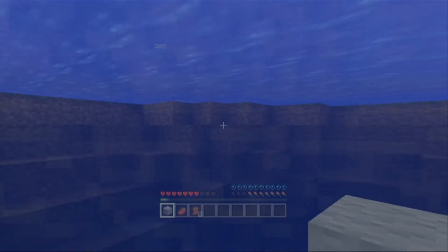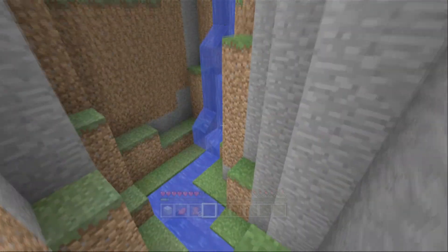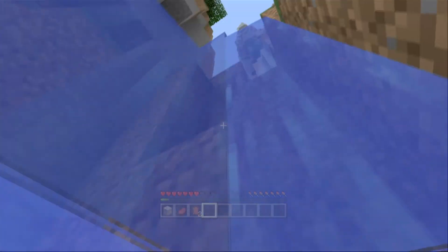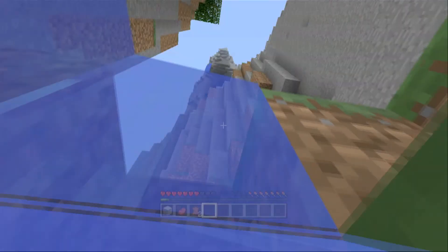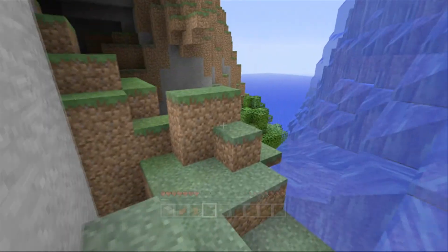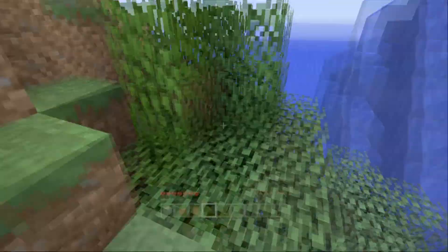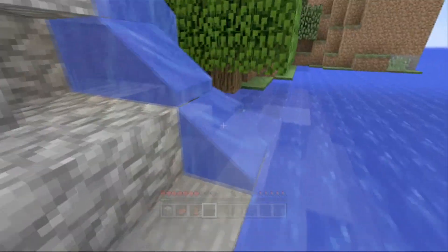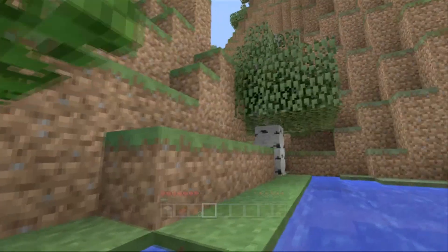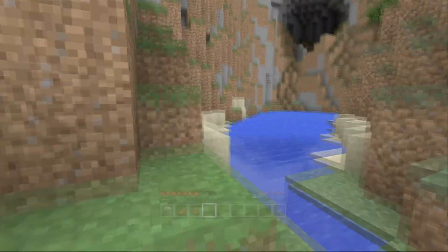I think I went this way — yes, I'm on the right trail. I don't want to sprint too much because I'm running low on hunger again. I need to think about food strategy — I think a wheat farm might be my best bet for now since I don't see many animals around. I'll also need to kill zombies to get potatoes and carrots, because otherwise I can only get those from villages, and I don't know if there are any villages around.